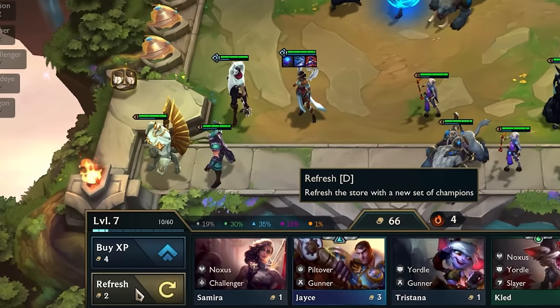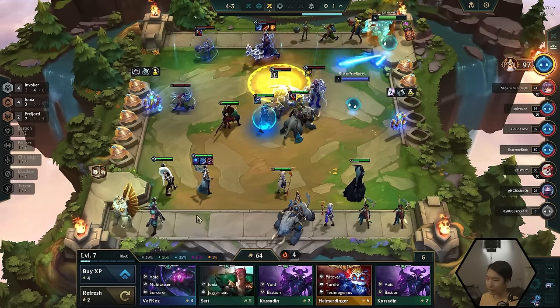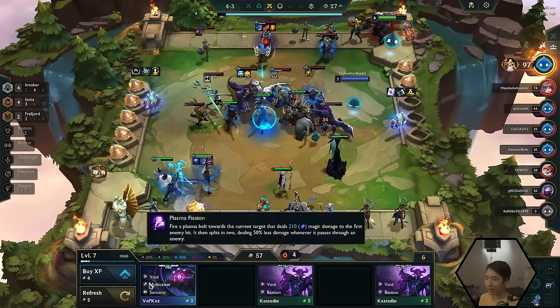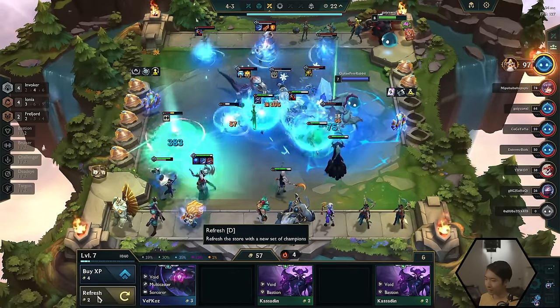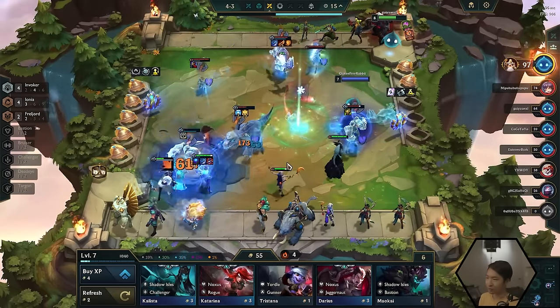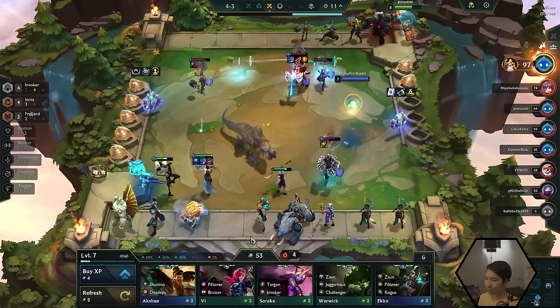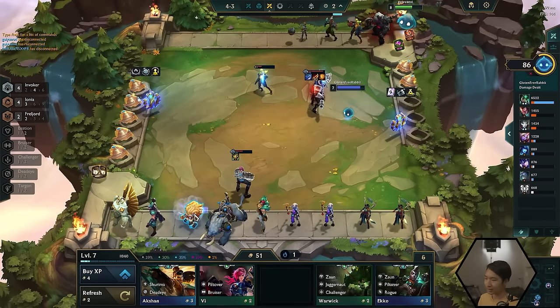You can get a new shop by clicking the refresh button — if you don't like your shop, click it and get a bunch of new options. The caveat is it costs two gold. Buying XP costs four gold, refreshing the shop costs two gold. You always want to balance re-rolling versus leveling up to make the most use of your gold. I want to find Karma three-star, so I'm going to keep re-rolling to find more copies — because she gets much, much more powerful at three stars.